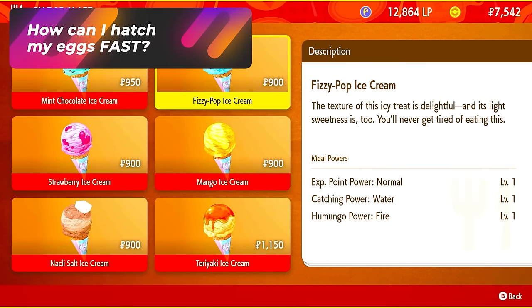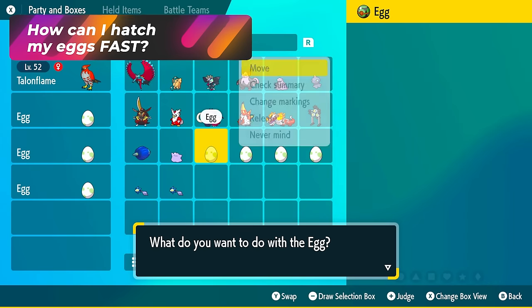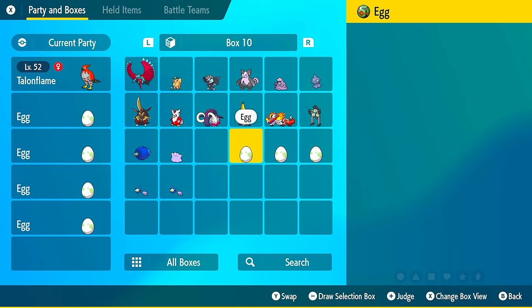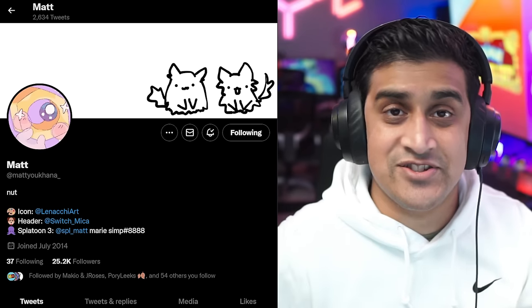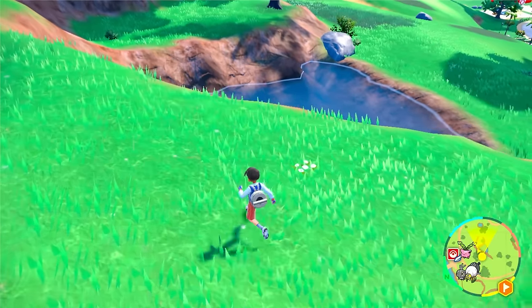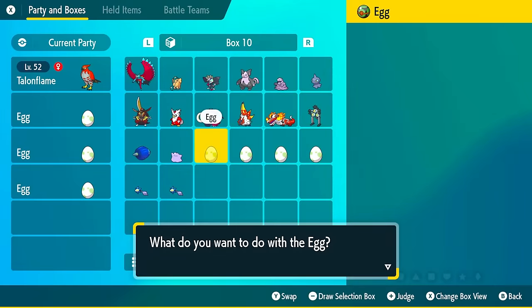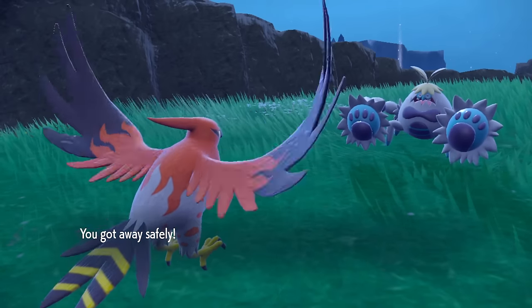How can you hatch your eggs fast? If you have the egg power bonus at level 1, 2, or 3, and you have a Pokemon leading your party with Flame Body, your eggs will hatch faster. Pokemon with Flame Body in this game are Fletchling, Charcadet, and Volcarona. If you combine Flame Body and egg power, your Pokemon are going to hatch so much faster — this was tested and confirmed by Matt. Make sure to exit the picnic and start running with your mount to hatch eggs really fast. After you hatch that batch, go back to your Pokemon box, get the next batch of eggs, and keep hatching with Flame Body and egg power.